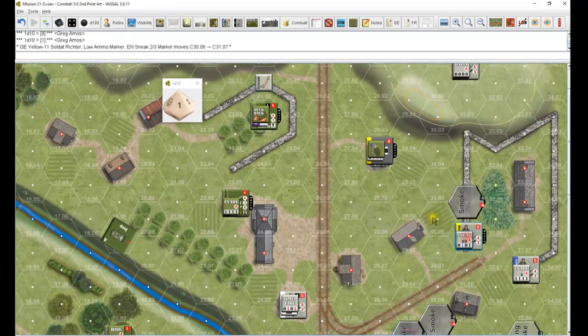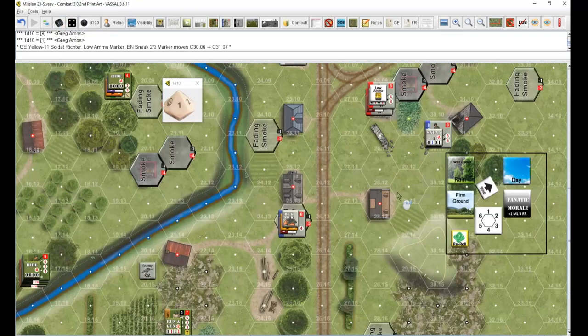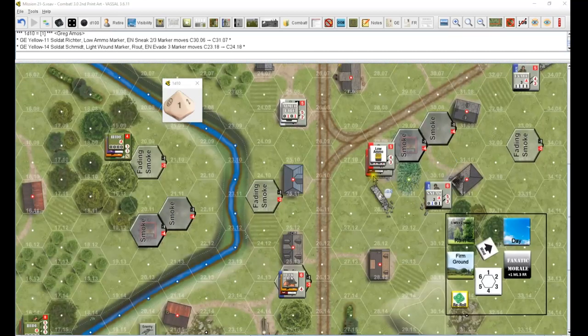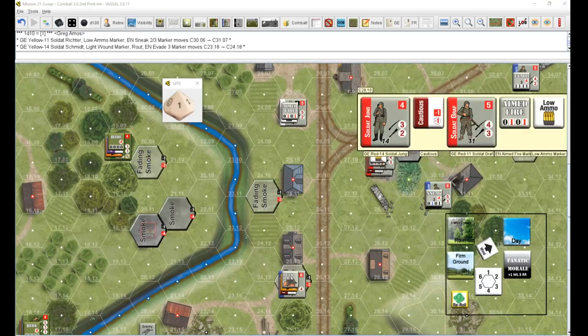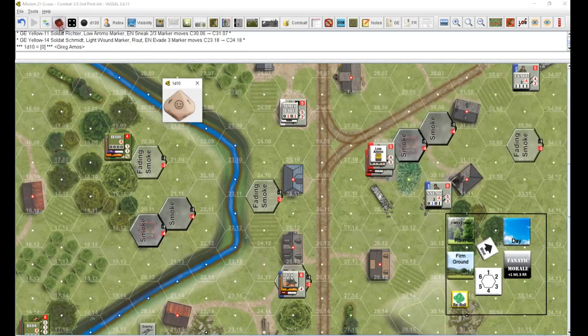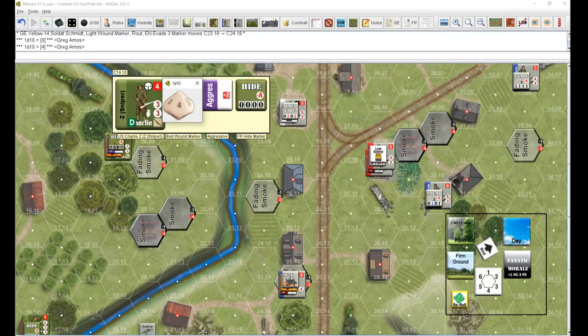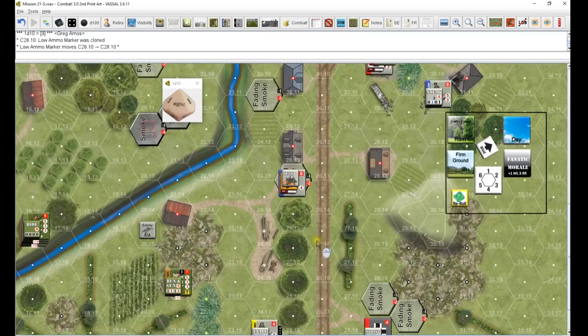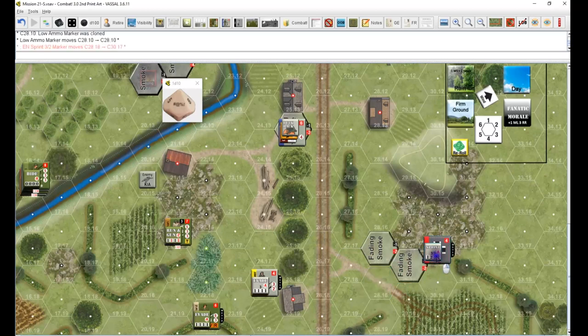Yellow this guy's going to sneak three this time, goes down to there. This guy's evade three right to there. Red still rallying - these guys are aimed fire. Need zeros and some help - top guy zero, four, that's not going to be near enough. Minus two, minus three, minus seven - zero and a two, no it's not enough. The bottom guy's even worse - nine, he's going to get a low ammo. Down here sprinting two right to there and ducking back.